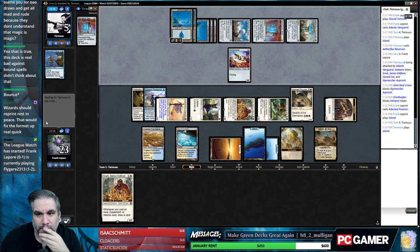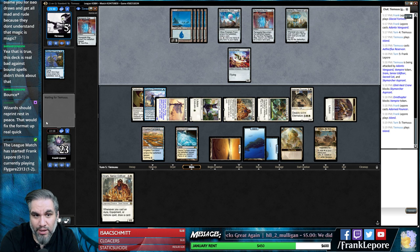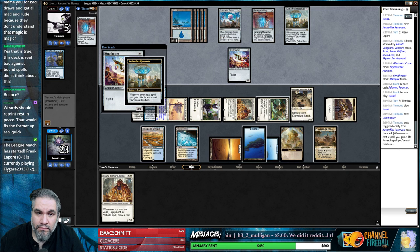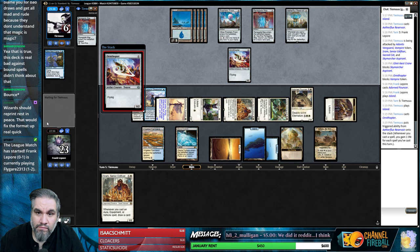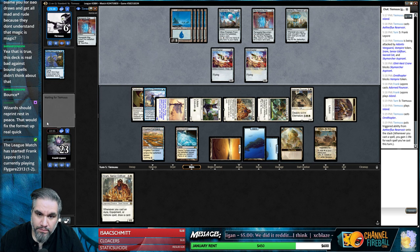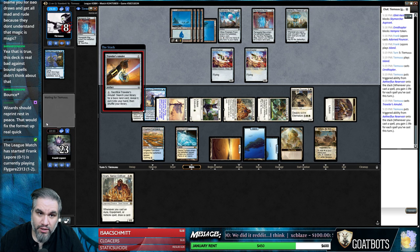War of Invention - or something busted. It has been a while since I've seen the Aetherflux Reservoir deck go off. Okay, they have two cards in hand - one is most certainly a War of Invention. And you're going to get the card that untaps all your things.